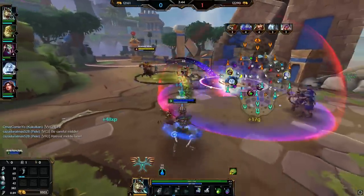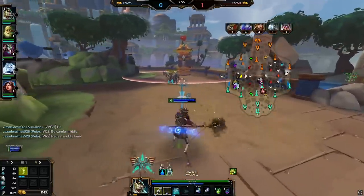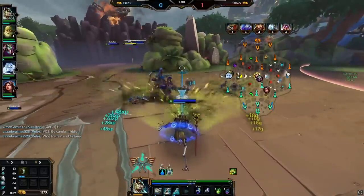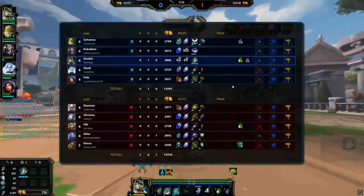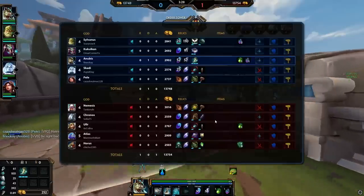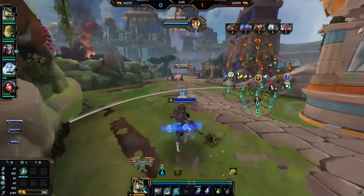That death does suck because it gives them first blood - the Nem got first blood so my team is going to have to be worried about her in the jungle. That just motivates me to try even harder this game to really punish this Nemesis for level 2 ganking me. Going back for the Bancroft's - I'll be super strong. Still not level 5 though. He's about to TV back in with Genji's Guard, so he's going to have around 85 extra magical protection and I will not be able to burst him.